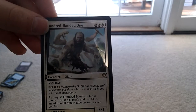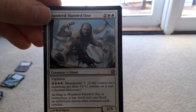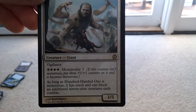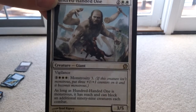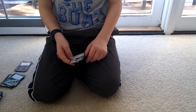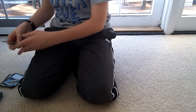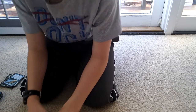Hundred-Handed One costs two white and two colorless — it's a giant with Vigilance, 3/5. When you make it monstrous with Monstrosity 3, it becomes a 6/8. As long as Hundred-Handed One is monstrous, it has reach and can block an additional 99 creatures in combat. Usually you can only block one creature, but now you can block 99 creatures. That's really good. So far, we have all these rares and we're not even close to done.